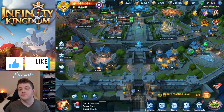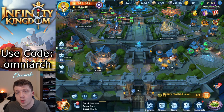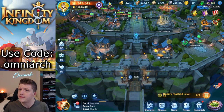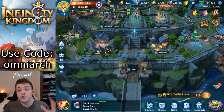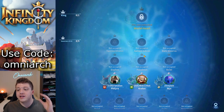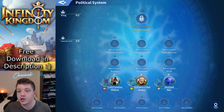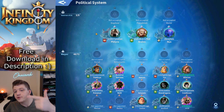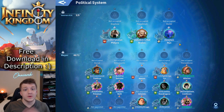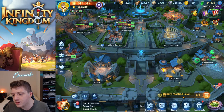The first thing we're going to talk about is the new politics system. This system has kind of already been in the game, but they've streamlined it and made it a huge quality-of-life upgrade. If you click on the building across from your wall — this little glowing blue structure — you click on that statue and you'll be able to see everybody in your kingdom currently occupying a king role, governor role, or mayor role for particular cities. Now you can see all the buffs for all the cities and who is currently the mayor.